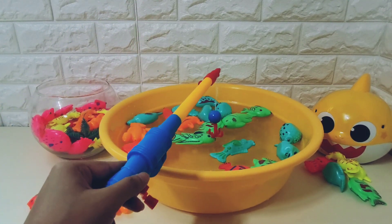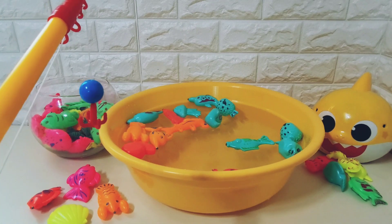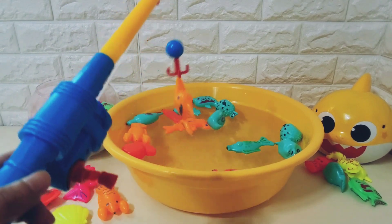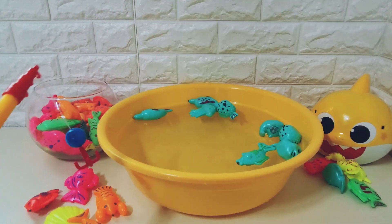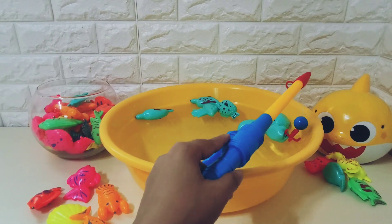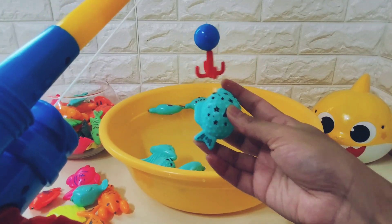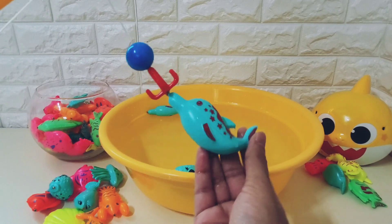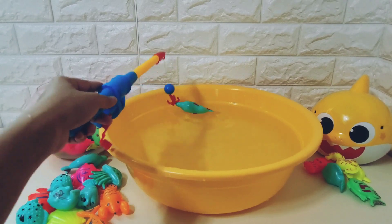Now let's take them out by their colors. Let's take out all the green fishies! And now let's take out all the orange color fishies — hey, octopus! Now we only have blue color fishies. Let's take them out — clownfish, puffer fish, jellyfish, dolphin, another puffer fish, and the last one is dolphin!